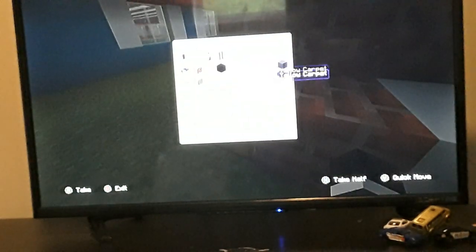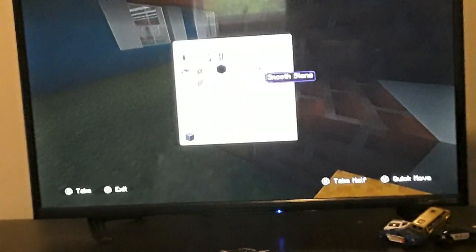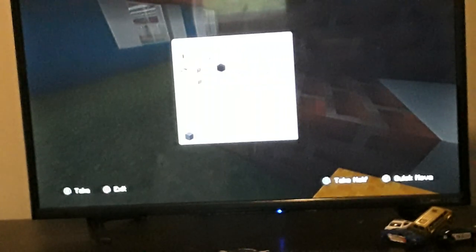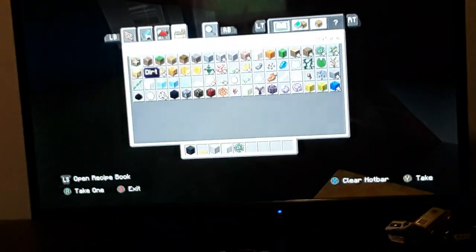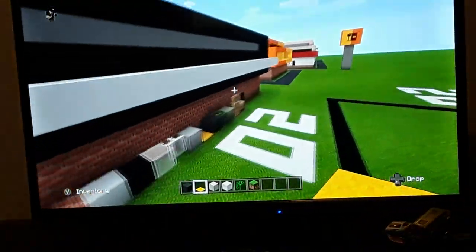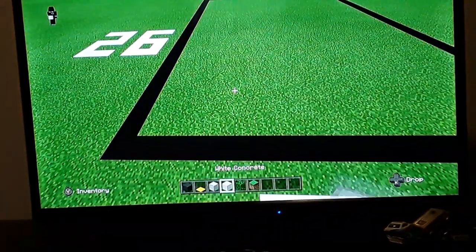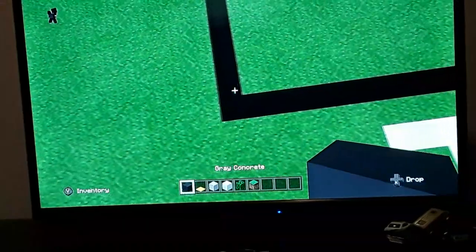Materials you're going to need: gray concrete, yellow concrete, smooth stone, white concrete, leaves, and grass block. Once you have all this — gray concrete, yellow carpet, smooth stone, white concrete, oak leaves, a grass block — we can begin.